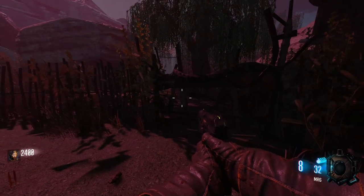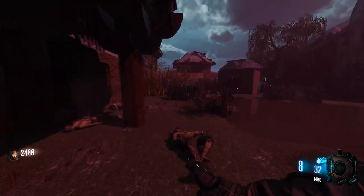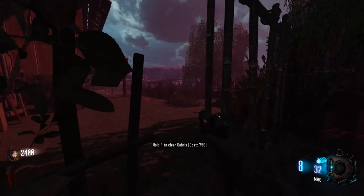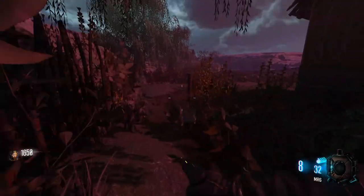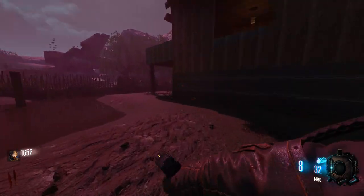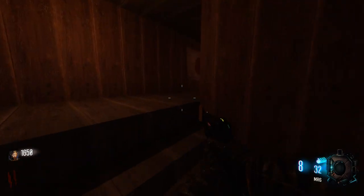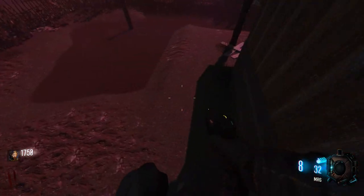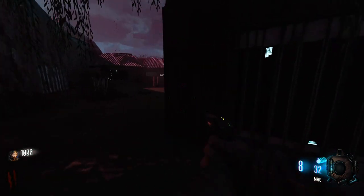There's a 750-point door with a waterfall, and I assume another door beyond that. I'll open this one — it's got a trap. Found an L-CAR and a shield part. There's some double tap over here too. It's been a minute since I've used the L-CAR honestly, but I'm going to buy it.